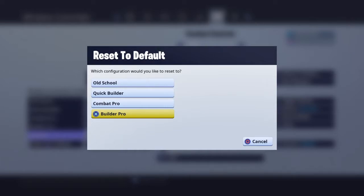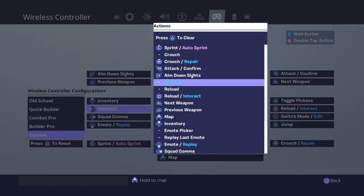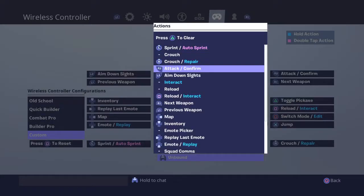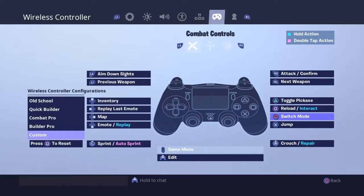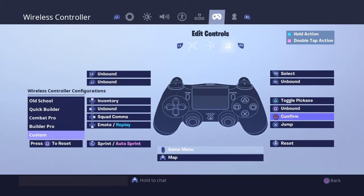So I'm gonna show you how to do that. First you press reset and go to builder pro. Then you go to this — I don't know why I just like this — so I don't have to do all that. I put this to replay left emote. I put this as a map. I put this as edit. If I'm going too fast, sorry — I talk real fast, just slow it down. You want to go to circle and then put that to switch mode. I heard there's like no delay when you do that. Apply it, and then everything like this is the same.